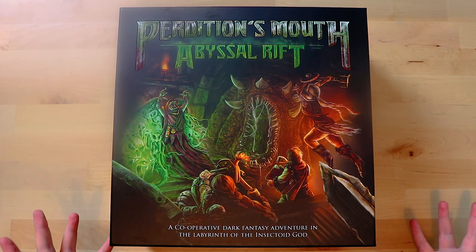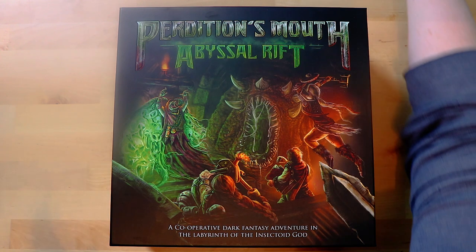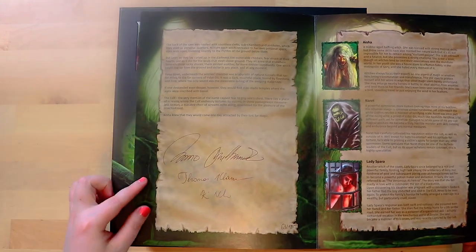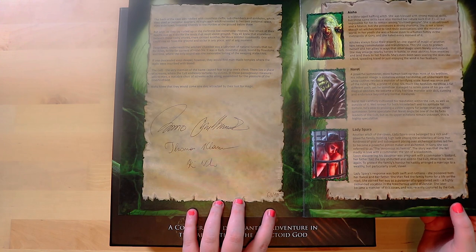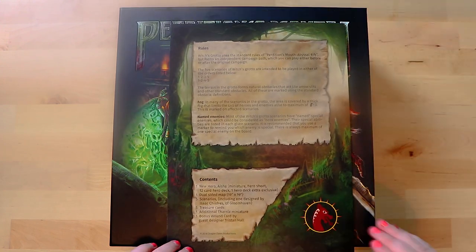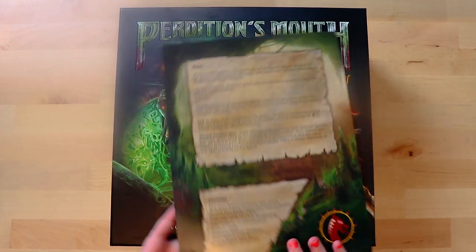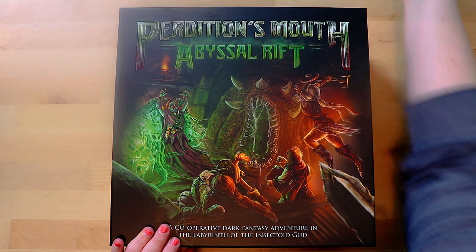This version is the deluxe edition. It came with something attached to it when I opened it up — it seems to be some kind of expansion, and it's also signed by the people, with a number as well. I'm feeling incredibly special. That's such a nice touch for a deluxe edition. It's got a new hero miniature, a new map, and a scenario from Isaac Childers, which is always cool. That was a nice surprise to find attached to the front.